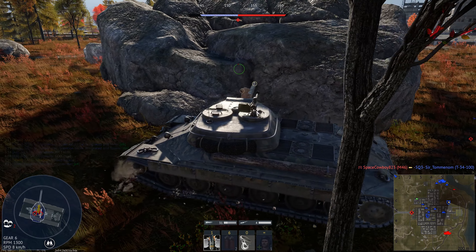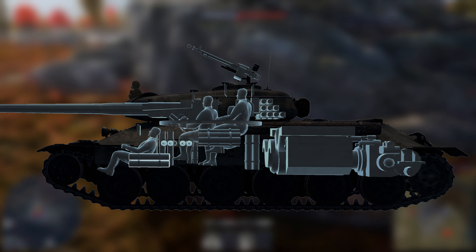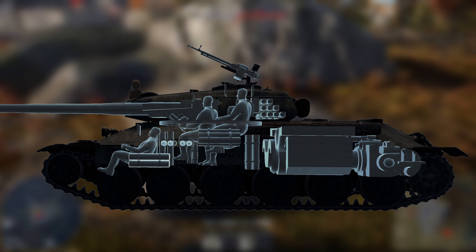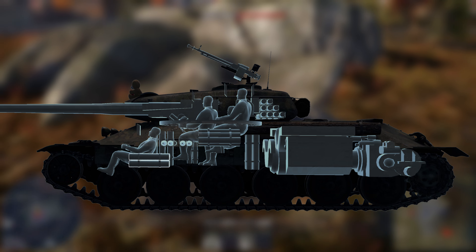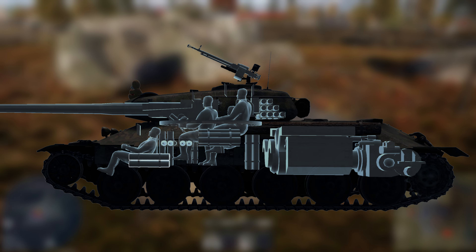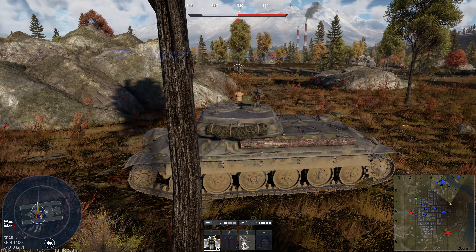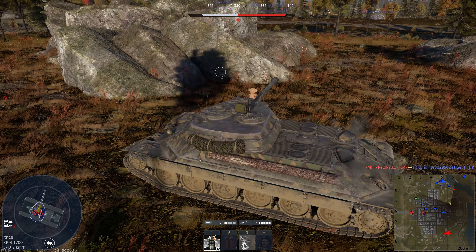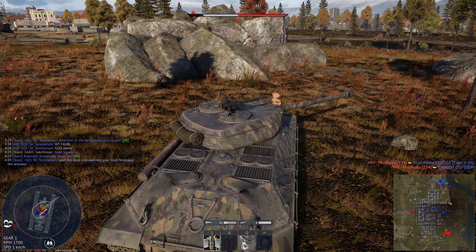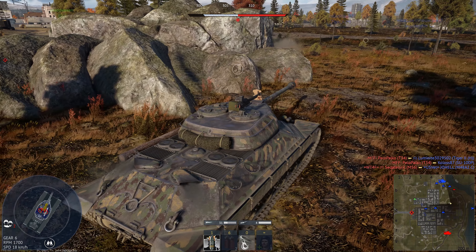So the IS-6 is fast, but what about its protection? Well if we take a look at this cutaway here, we can see that we have four crew members, who in true Soviet fashion are cramped in all around each other. This is bad for the survivability of the vehicle, but not as bad as all the ammunition stored between their legs and what they're sat on. An incoming round from basically the front or side of this vehicle, if it has explosive filler, is going to kill you in a single shot.